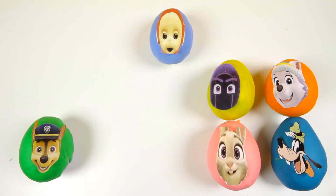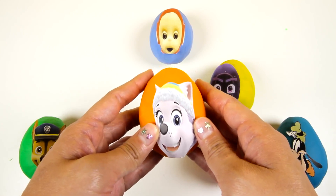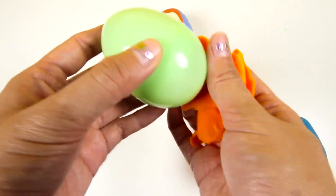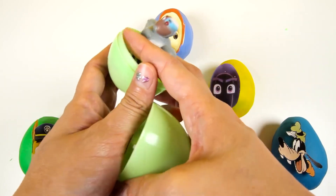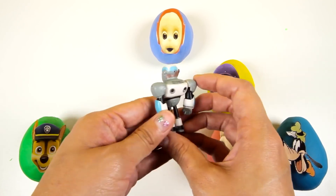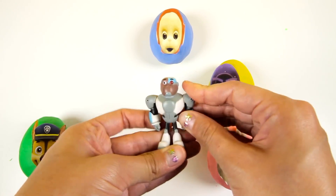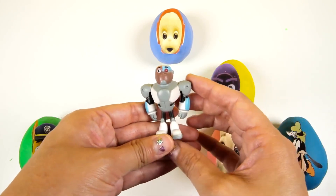It landed on the letter E! Everest starts with the letter E. Everest is the snow pup from Paw Patrol — she likes to slide down snow hills on her belly. Let's see what surprise Everest left us. Here's Cyborg from Teen Titans Go! This Cyborg looks a little silly, but he has a really cool outfit. Half of his face looks like a robot too — he looks like a very nice Cyborg. Now it's time for another spin.